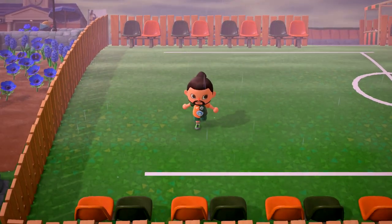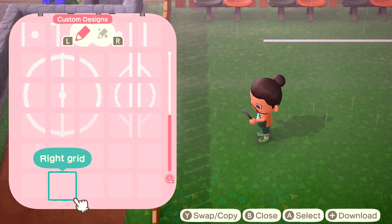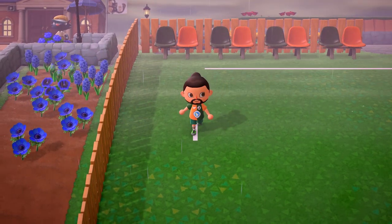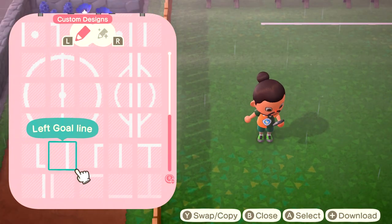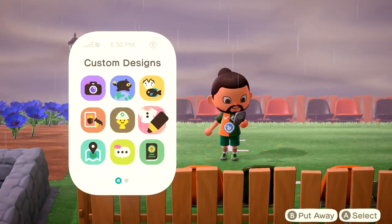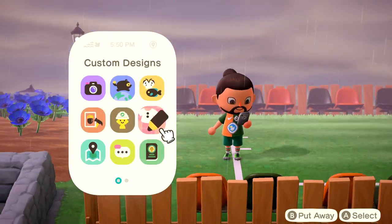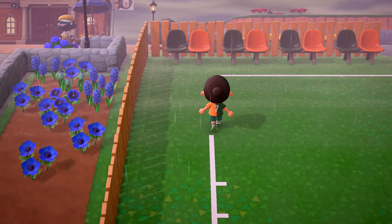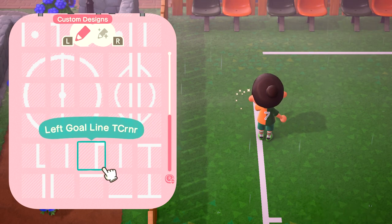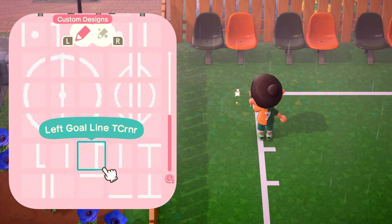Once you've done seven of them, we have almost the first half of the pitch. To do the goal line, I find it's best to walk across from the centre circle until you're level with the touch line and then drop in a left goal line. Now you'll notice this is kind of off centre and there's a reason for that, which I'll explain shortly. Once you've dropped that first one, the next thing you need to do is drop two of the left goal line bottom corners. The next two slots are one left goal line and then a left goal line bottom corner to join it up with the touch line. Then do the same thing at the top — you're going to want two of the left goal line top corners, and then above that one left goal line and one left goal line top corner, which joins up with the touch line.